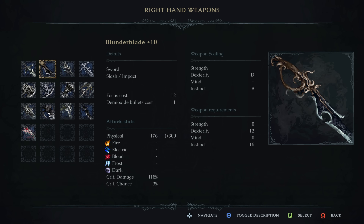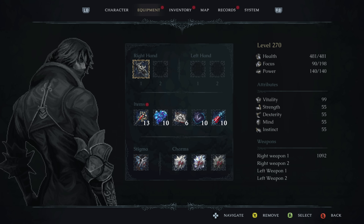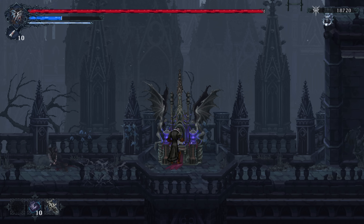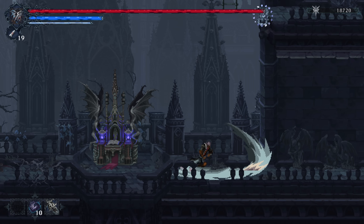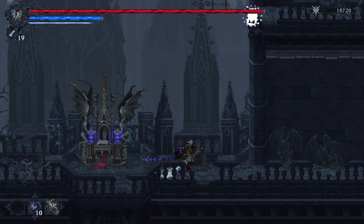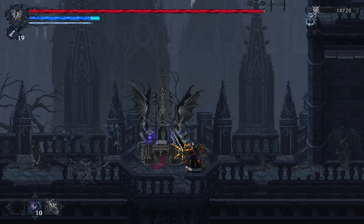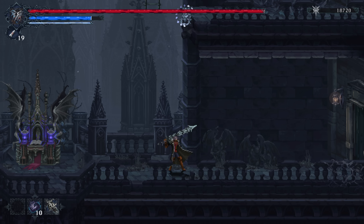From there, we get access to our next strength weapon and actually one of the best weapons in the game: the Ethereal Greatblade. This is found down in the Drowned Crypt. It's up to S-scaling in strength, and at 55 strength this has a whopping 1,092 attack power — one of the few weapons that's going to hit over 1,000 AR. Very, very strong weapon. The unique attack is very devastating and has a little bit of AoE on it as well.